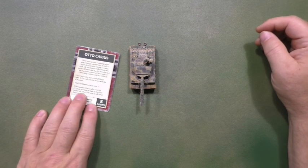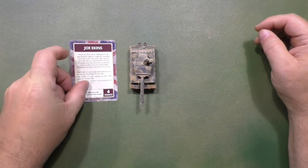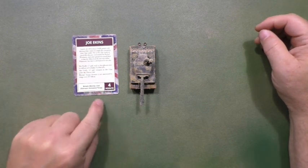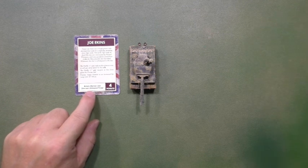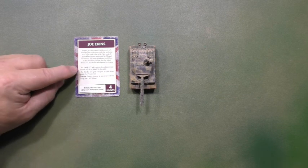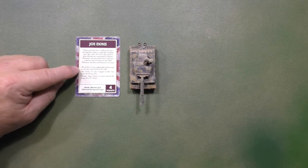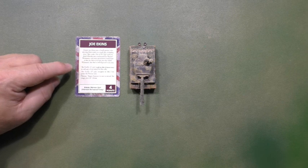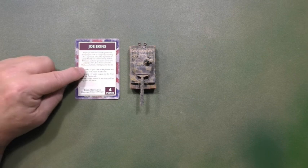And I will bring in from another country one last card for this video. It is D-Day British, Joe Ekins, for 4 points. It's a Warrior unit for Sherman Armored Troops. So if you have a platoon of Sherman with the British, the Firefly 17-pounder tank in this platoon may re-roll any of its failed-to-hit rolls. A bit like Michael Wittmann or Otto Carius - re-roll failed hits. So that's at least a good 2-point perk.